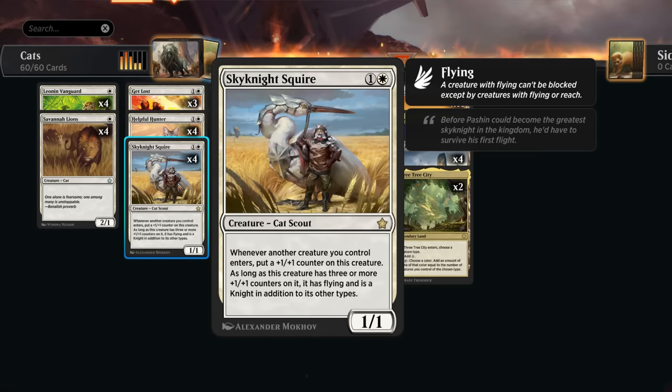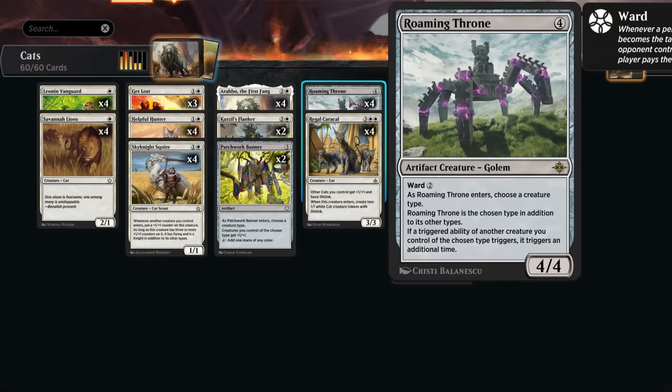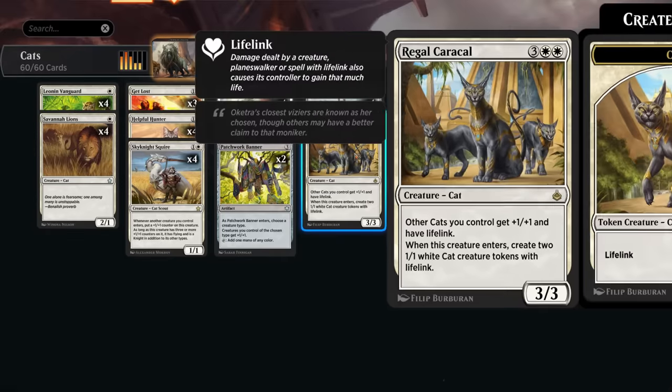Both of these also synergize perfectly with Roaming Throne. When it enters, you can name cats — it's now also a cat in addition to its other types, so it will also trigger Arabo. Thanks to Roaming Throne, Arabo will now trigger twice each time, so we can immediately make two cat tokens. Every cat token that enters can also trigger the squire twice.